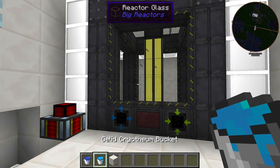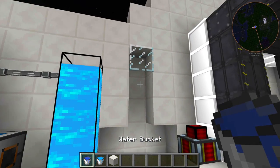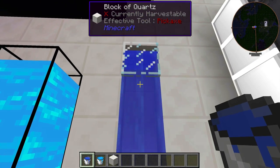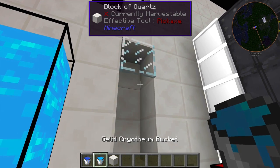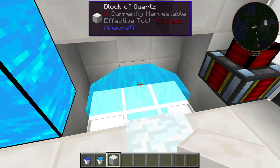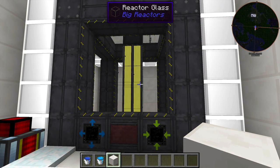If you're not sure how Big Reactors work, check out our video in the description. One important thing to know about Gelid Cryothium is how it behaves when placed in the world — this is critical when filling your Big Reactor. If you drop a bucket of water, it creates a source block and flows down nicely. But a bucket of Gelid Cryothium behaves almost like sand or gravel — it slowly falls and does not create source blocks, making filling your Big Reactor a huge pain.